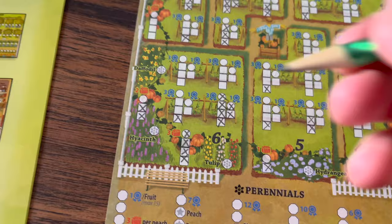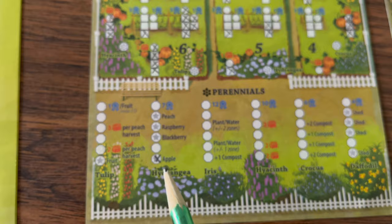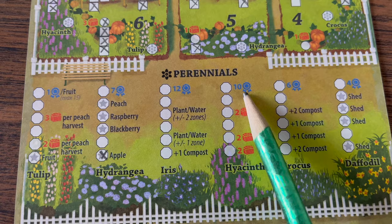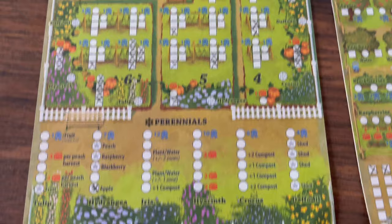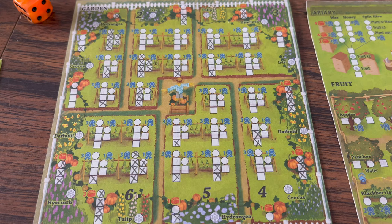Bonuses are listed in your garden with blue ribbons signifying points and red boxes signifying goods. Whenever you harvest two adjacent pumpkins, you take the perennial action shown between them. These are filled in from bottom to top, and filling certain boxes gives you extra actions to take immediately. Some spaces are ongoing bonuses that take effect until end of game. Completing them to the top awards listed points. Already with just one paper out of two, you can see this game requires strategy — focusing on when to plant, water, and which perennials to pursue.